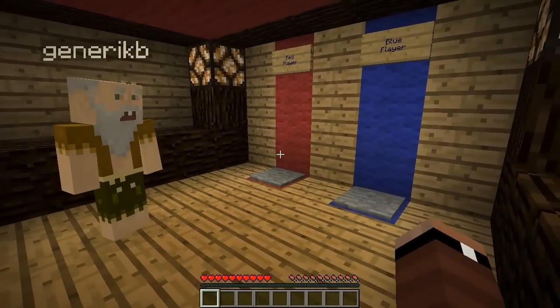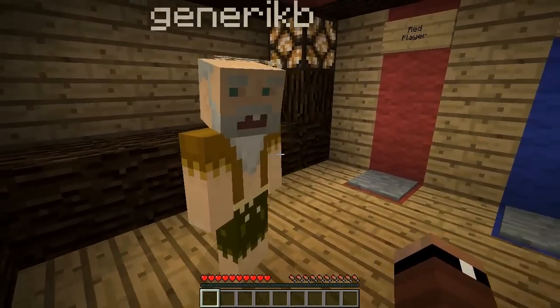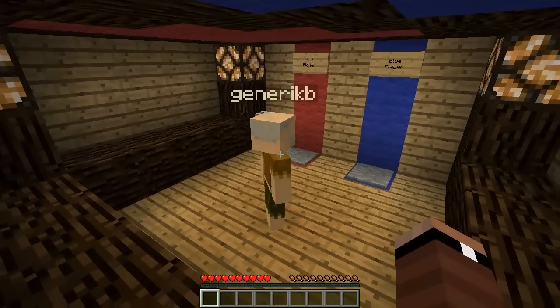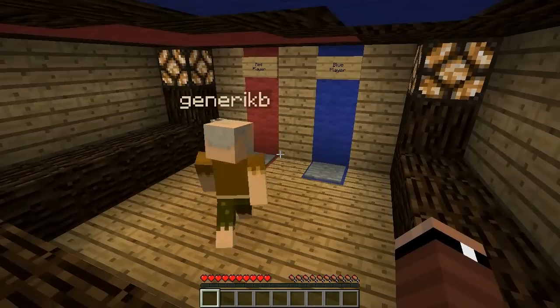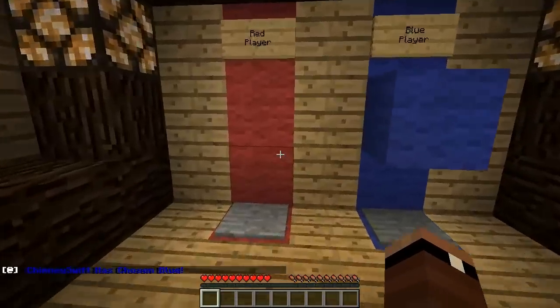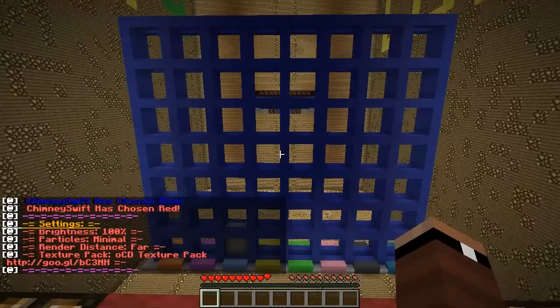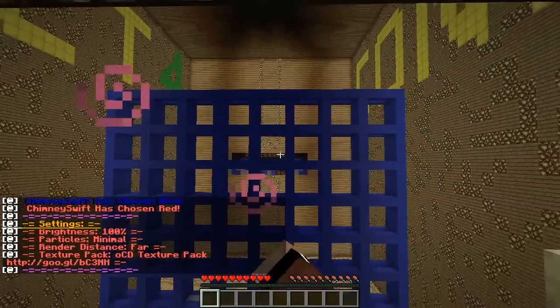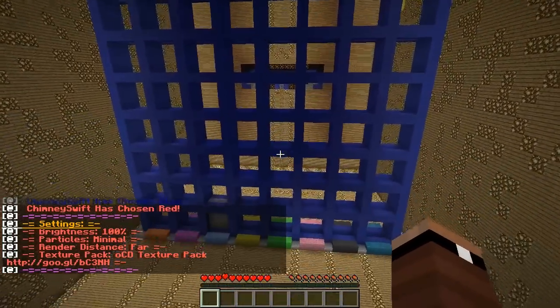Then we're gonna jump in there. I'll show you guys sort of how this works. Because you're my guest, I'll let you do the honors of picking your color. Me me me me mo, my mother told me to — okay, I'm going with it. I'm going red. Holy smokes, a lot of stuff on the screen. So you are over there, across the way, and in front of us is the board.